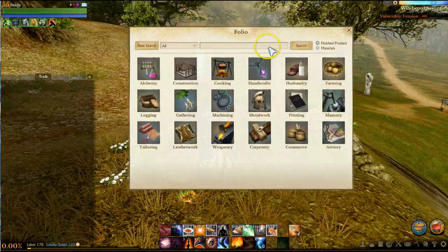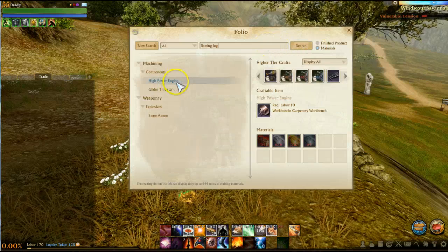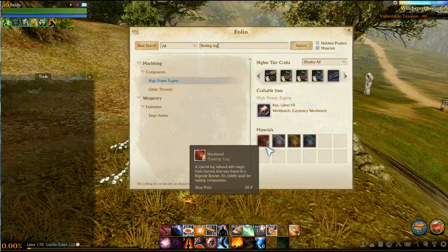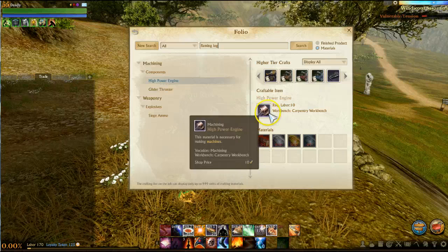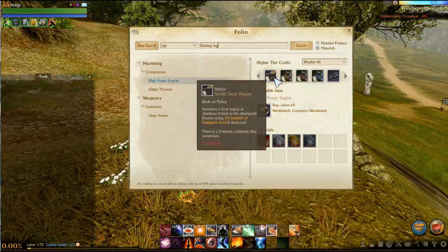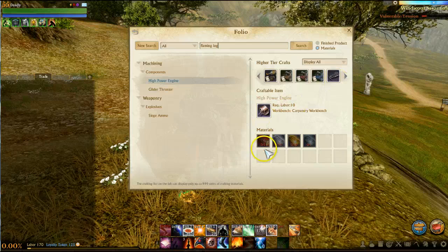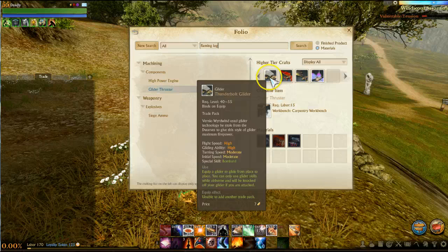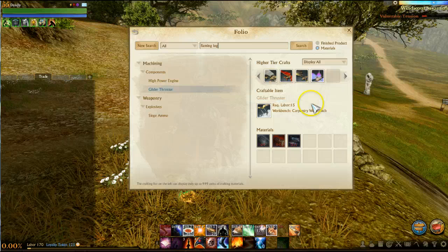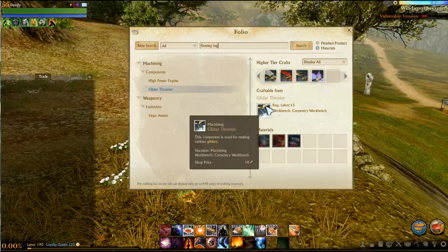It's not that big of a deal because there aren't too many things that require burning logs — and it's actually called a flaming log, so they probably need to update that tooltip. The flaming log is only used for high-end components like siege tanks, farm wagons, and racing cars — you need five of them for those. You also need them for high-end gliders, though they've all been normalized and nerfed. It costs five burning logs to create the glider thruster.